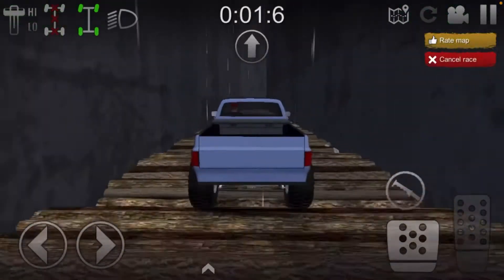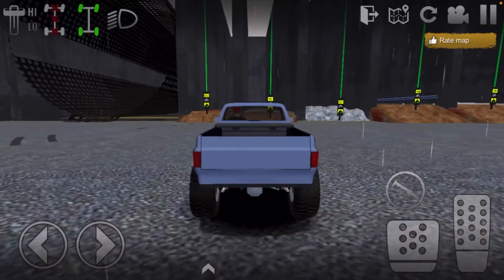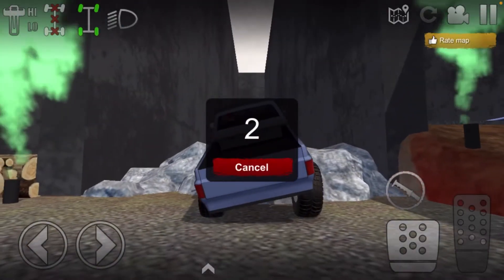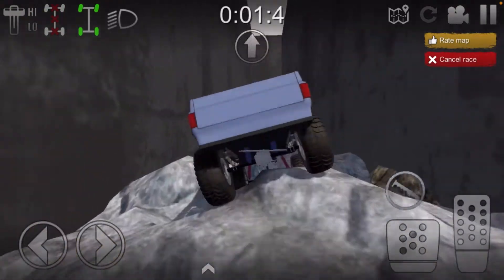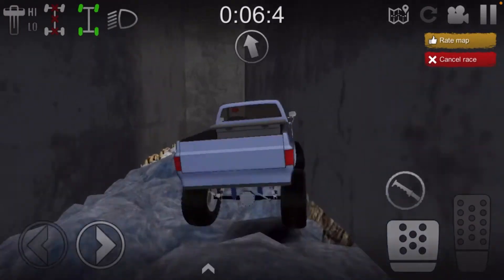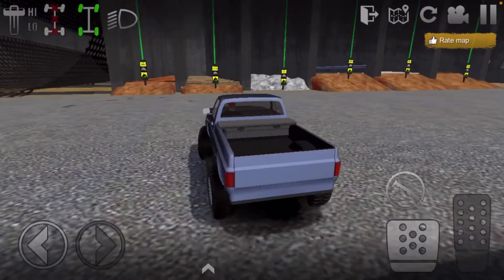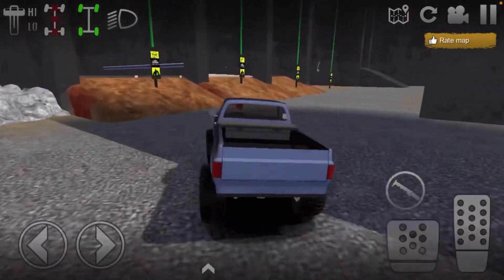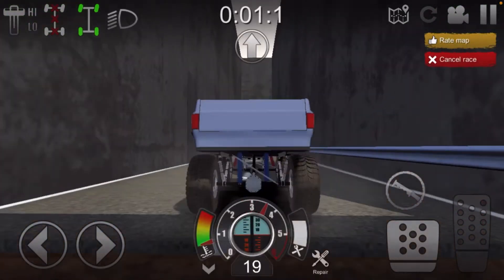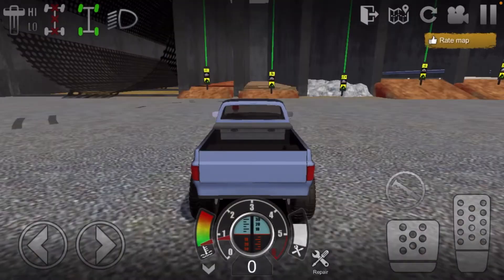I'm just giving you an example of how the suspension works. Four seconds with that one again. Then the rock crawling section — you might come across this in some maps. This is what the suspension is for. Four seconds with that one as well — it accelerates pretty quickly.